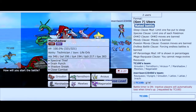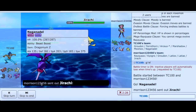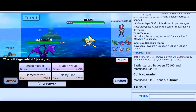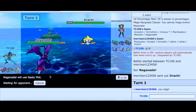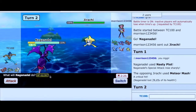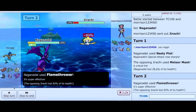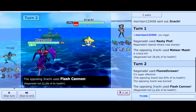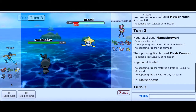Alright, so I'm going to start out with Naganadel — I think it's a better option because I'm pretty sure I can set up on the lead. I have Nasty Plot. He goes for Meteor Mash with the Jirachi there. I lost to a critical hit but I have a plus two boost. We do get a burn on the Jirachi. I wish that KO'd — if I KO'd that Jirachi that would have been awesome.